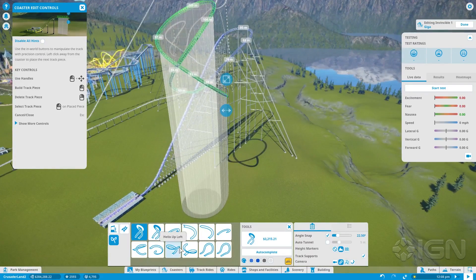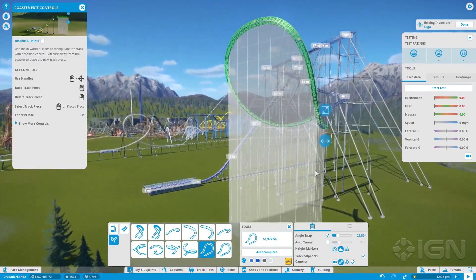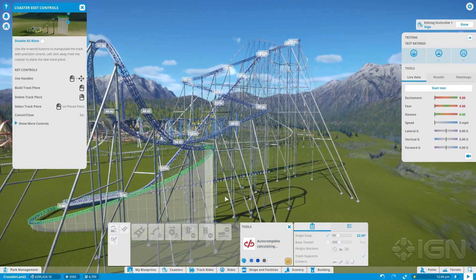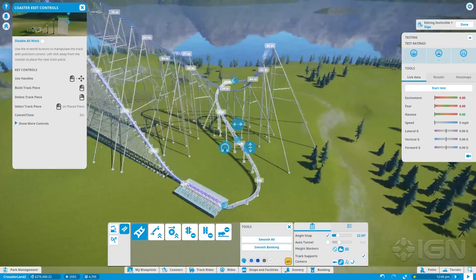The coaster editor may be the best example of Planet Coaster's spirit of freedom and experimentation. There are 28 distinct types of coaster to start with, from wooden behemoths to high-tech, hydraulically-launched monstrosities, each with different behaviors and track restrictions. With full control over the slope, turn, and bank of the track, I could create just about any shape I could think of.